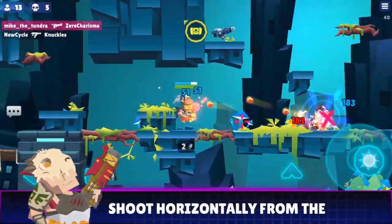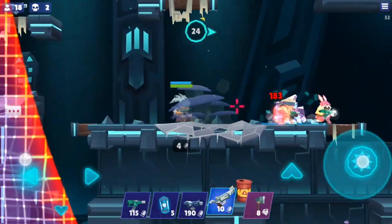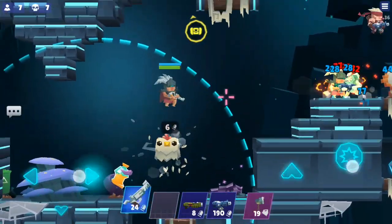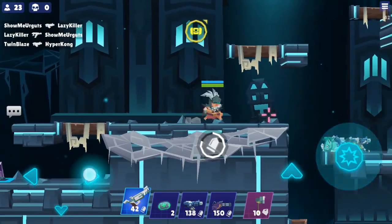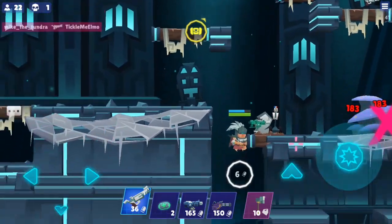Shoot horizontally from the side. Maximize your potential to hit your target by shooting from the side and taking advantage of the vertical hitbox. Float left or right while in the air to create a diagonal bullet path, so as not to shoot straight down from above.